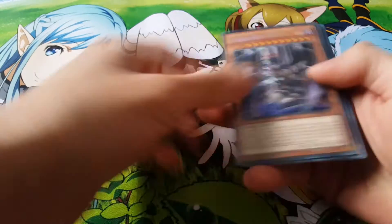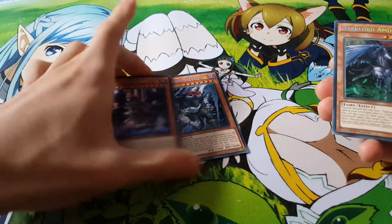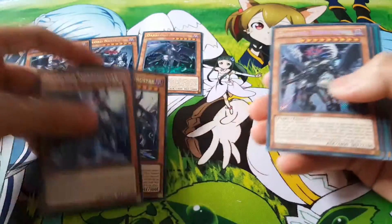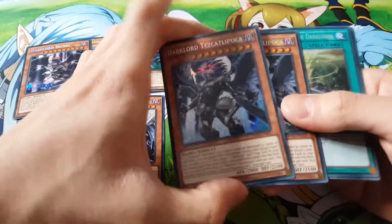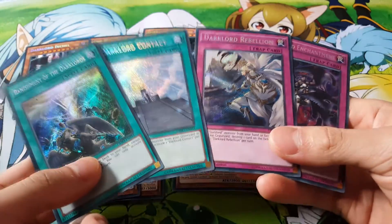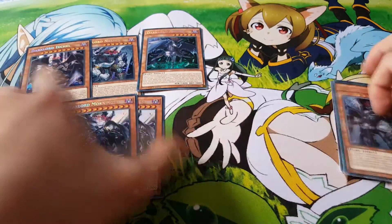As for Dark Lords, we have one Ikshal and one Nasten, so that's really nice. We also have one Amdusk. We did get two Morningstar and two Tez. For our Spells and Traps, we got pretty much one of each. Yeah, that's pretty much it for this box.